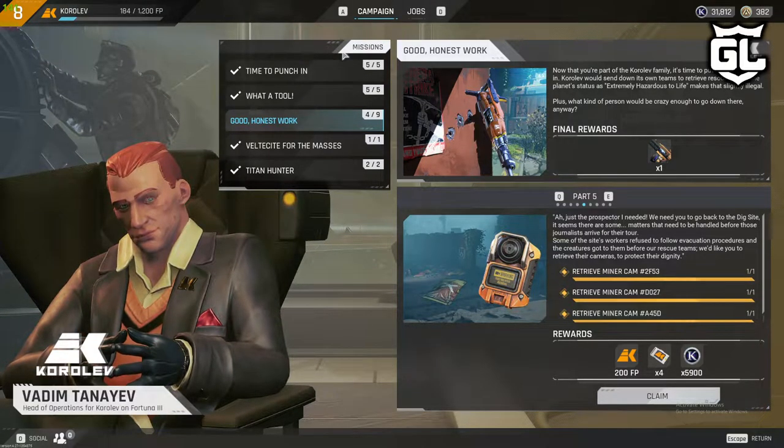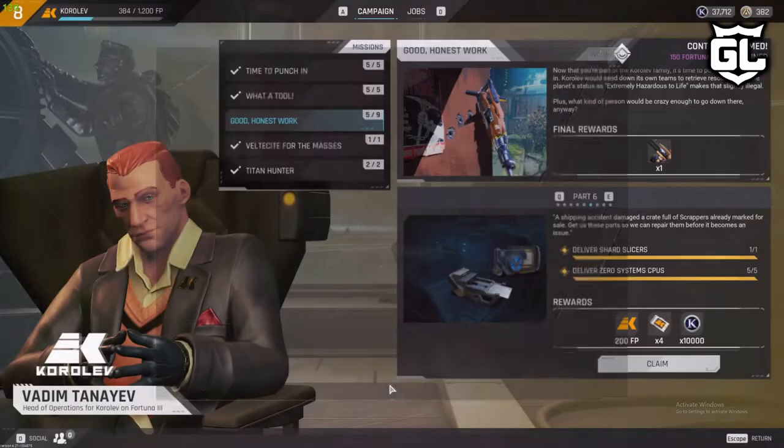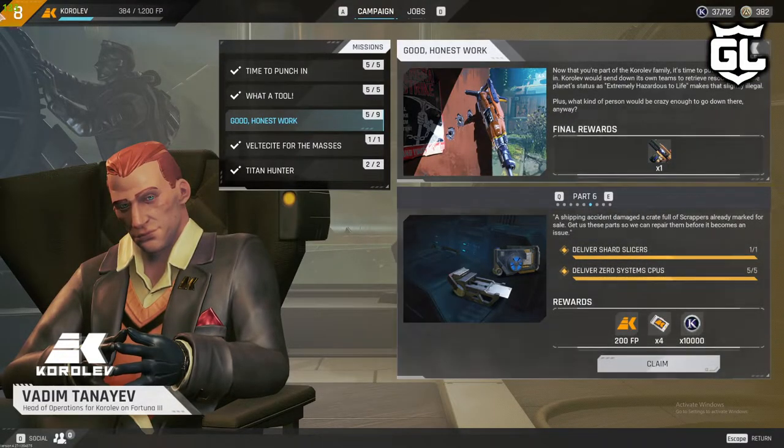So you actually achieve one of these objectives and then you claim it. Once you claim, you're gonna get some points for your faction, and your faction is going to level up. Your levels are right up here in the upper left corner. There are three factions.